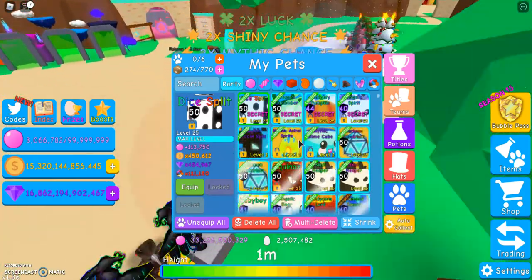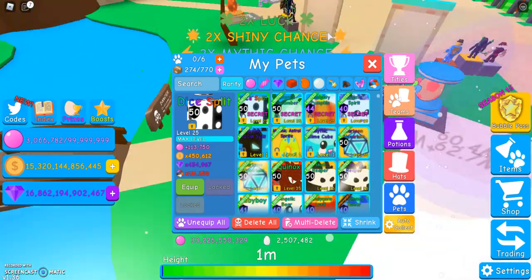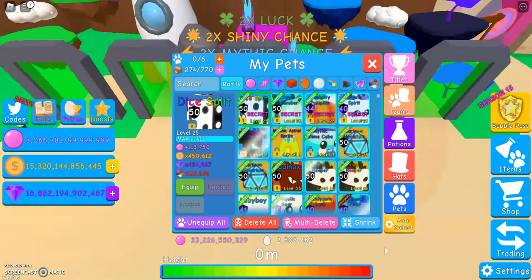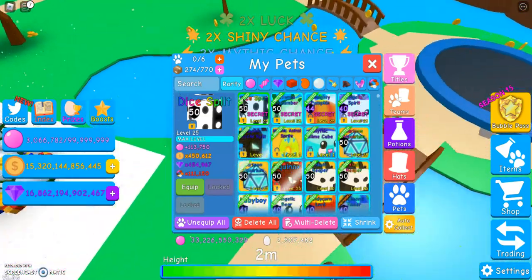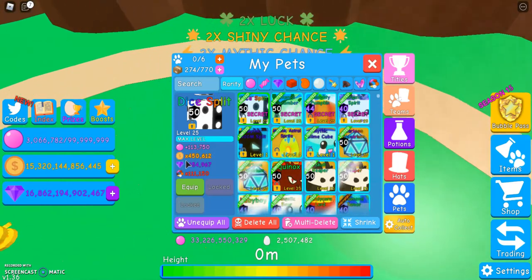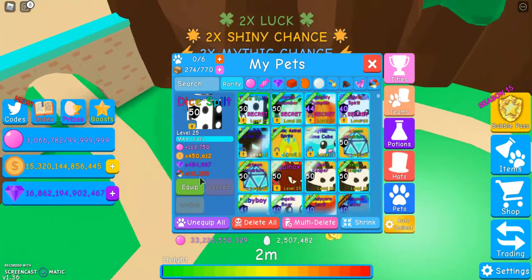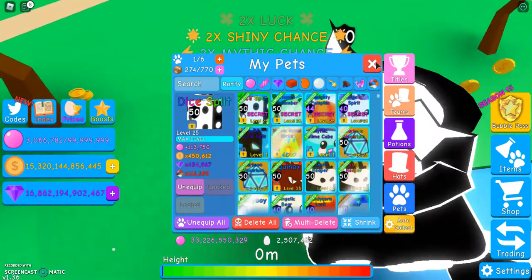I gave a BGS plaque for this, which was a good trade. My friend was working on making a shiny BGS plaque, and he's actually made it, so I'll probably show that in a later video because I don't have it right now. But the Dice Split — first we'll look at the stats: 113,750 bubbles, 450,612 coins, 454,967 gems, and 111,150 in every world. If I equip this, let's take a look at it.